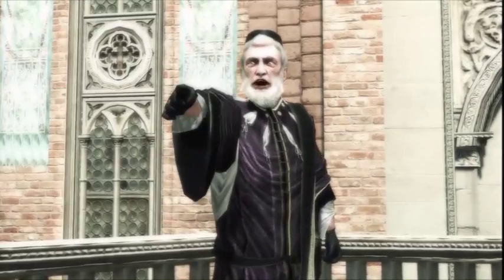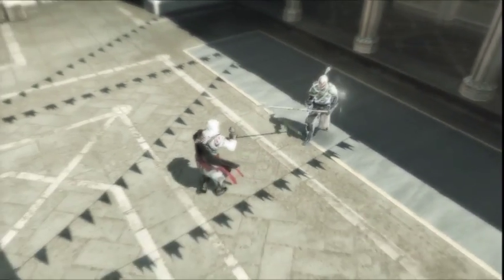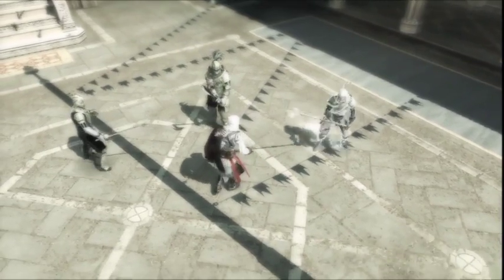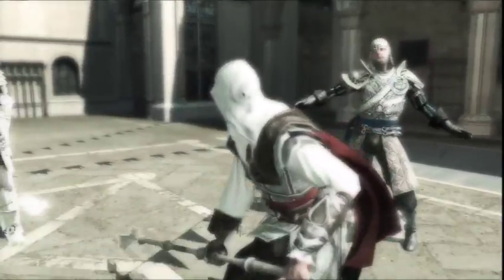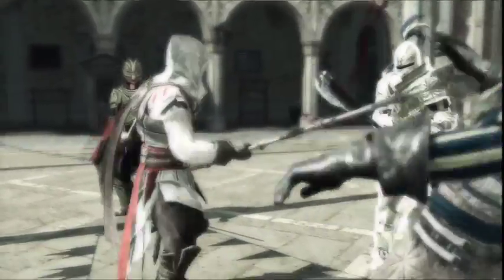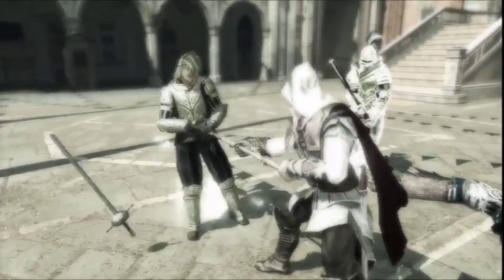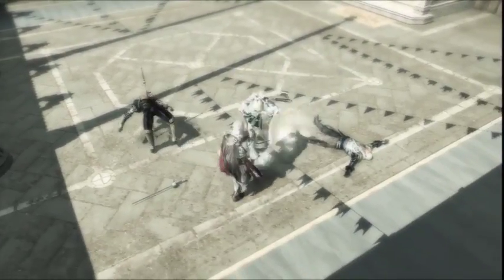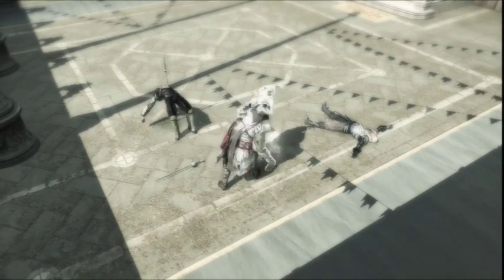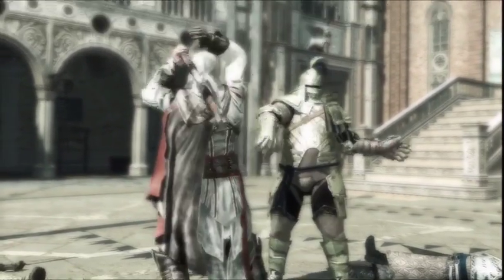We've worked a lot on the fight system, again with the objective of adding more variety than the first Assassin's Creed. You have two new types of enemies here: the Seeker with his halberd, and next to him with the axe is the Brute, the heavy armored enemy. There's much more variety in weapons as well — there will be more than 30 in the game. New to this game, I can disarm enemies and use their weapons against them.